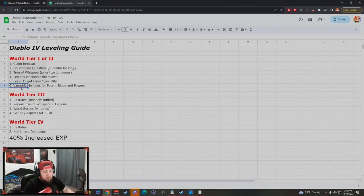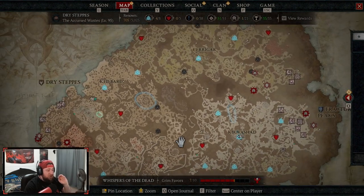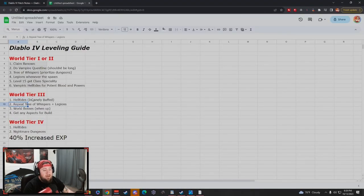After leveling up with the Tree of Whispers, once you're strong enough, go do the capstone dungeon and enter World Tier 3. In World Tier 3, the most important thing for leveling is helltides. Helltides have been buffed again in Season 2 — they give increased resources, more forgotten souls, increased XP when you open chests, and better gear. In World Tier 3 you should only be getting sacred gear. Offset helltides with Tree of Whispers plus Legions for even more XP.